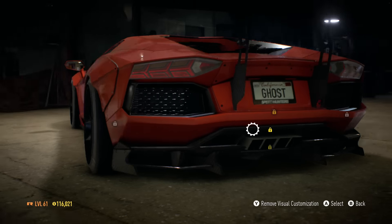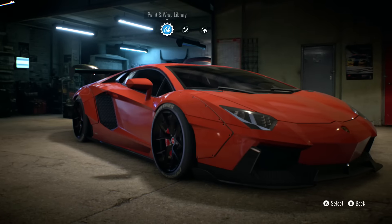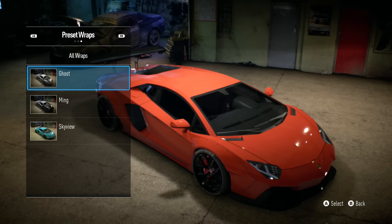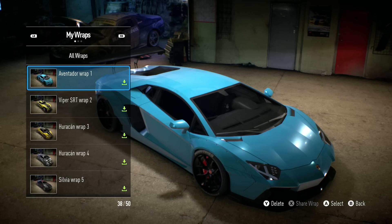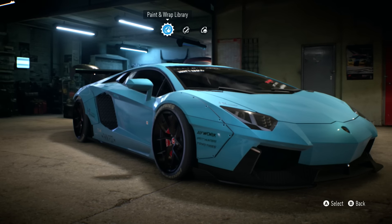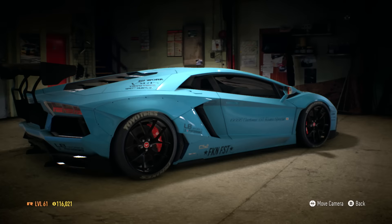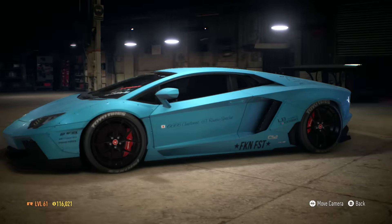That actually looks very very good. Now with the paint and wrap, of course we're gonna go ahead and apply the one that I ended up downloading. This should be the one — yep, this is it. This is the Aventador one — this is pretty much the same as the one at SEMA, very very similar. And this is pretty much what our Aventador Liberty Walk looks like. Oh my god, this looks fucking hot, dude.